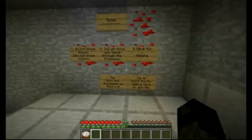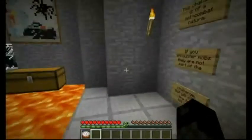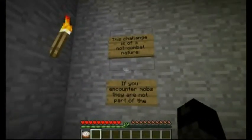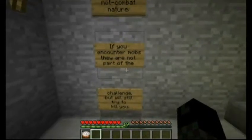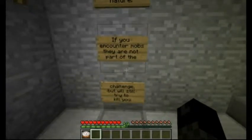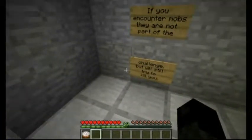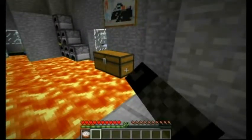Tip: open the floodgate on the roof. Don't try to swim in lava or you die. Yeah, no shit, Sherlock. This challenge is of a non-combat nature. If you encounter mobs, they are not part of the challenge, but they'll still try to kill you. Yeah, no kidding.